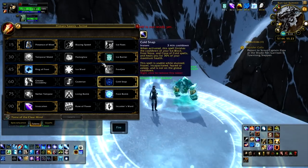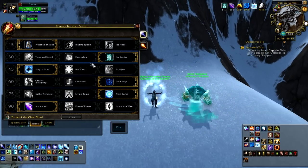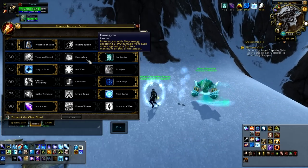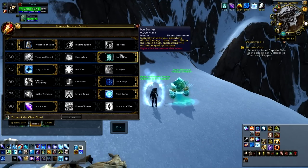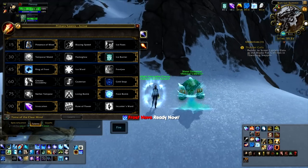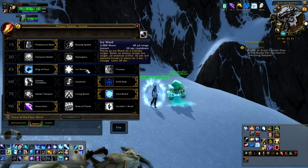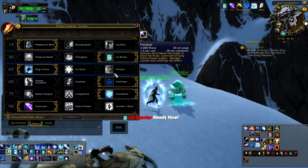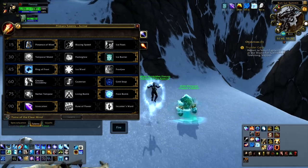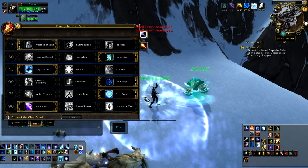Let's go into the next row: Ice Barrier. If you've seen my fire video, I explained Flameglow a bit more there, so check that out for more detail. But we've always gone with Ice Barrier and we always will — Ice Barrier all the way for Frost Mages. Next, Ring of Frost, obviously, because it controls the group.